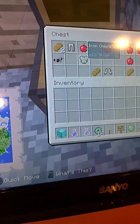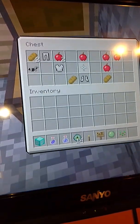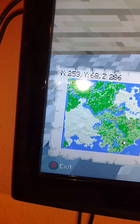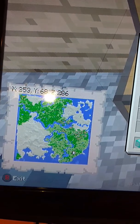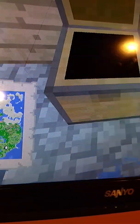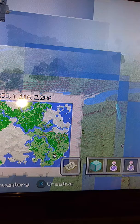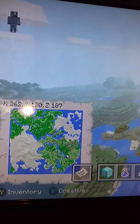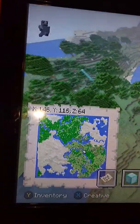Now we're gonna have a look inside the blacksmith chest. In here we've got three quarters of the iron armor — the only thing missing is the iron helmet. I'm sure we'll find that in another one of these villages. We also have some apples, some bread, and iron horse armor. That's that — let's go ahead and head up this way.